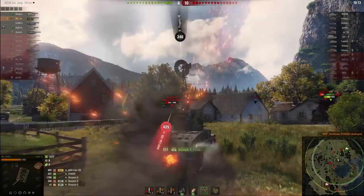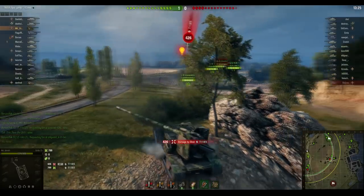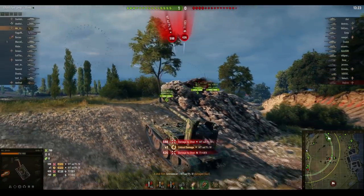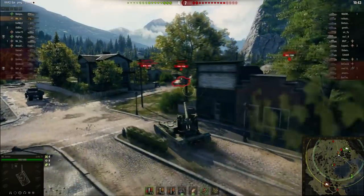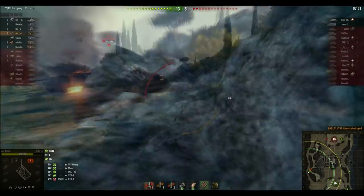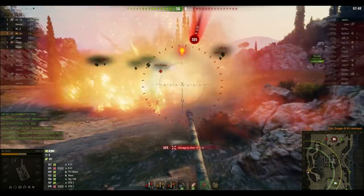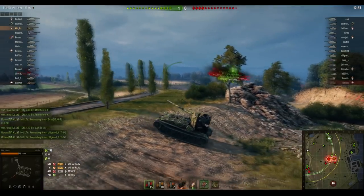Just like the Scorpion G, the Grille 15 is a paper tank with paper armor, and your ability to avoid damage is on par with a wet tissue. However, the Grille 15 is capable of peek-a-boo brawling in the same fashion as the Scorpion. You can ambush unsuspecting tanks with 150mm of slot machine before noping the fuck out of there, and watch as the blind fire whizzes past you.